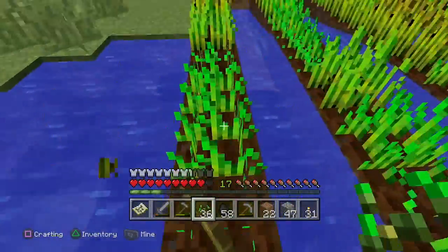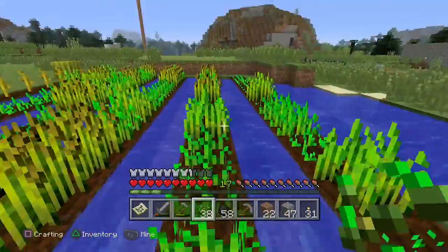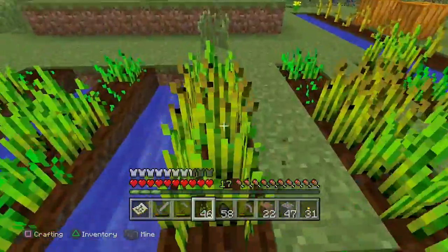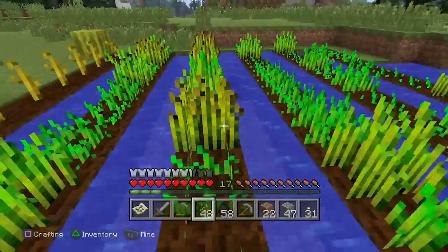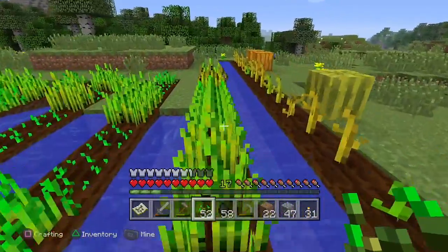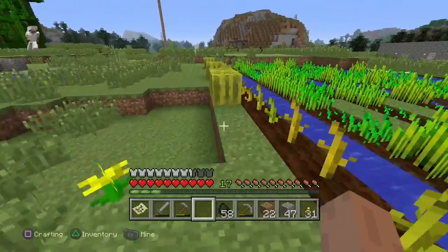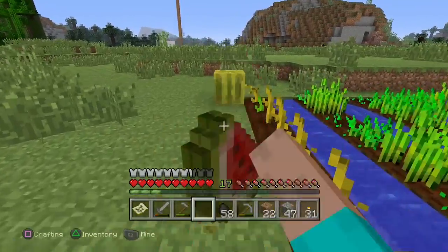It'll be so nice when I can eventually have an auto-harvesting machine and stuff like that. I've never been big into the redstone creations — I've always found them to be a little complicated, especially on the PS4 version where they don't always work correctly. So I'll have to look up some tutorials on how to do some of that stuff. We got some pumpkins. We do have some melons — let's harvest these. Melons just don't give you that much for the amount of space they take up in your inventory.